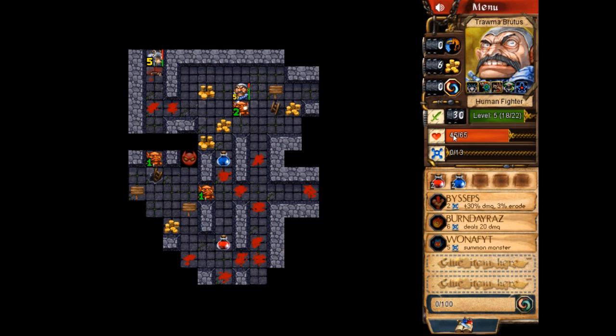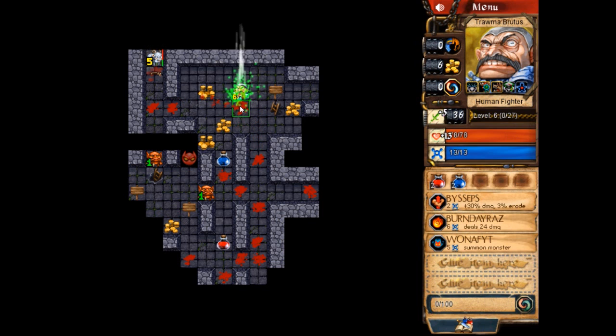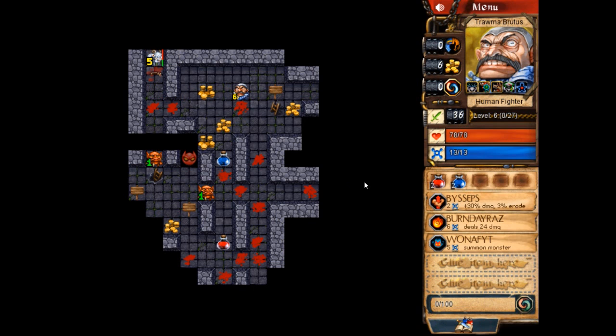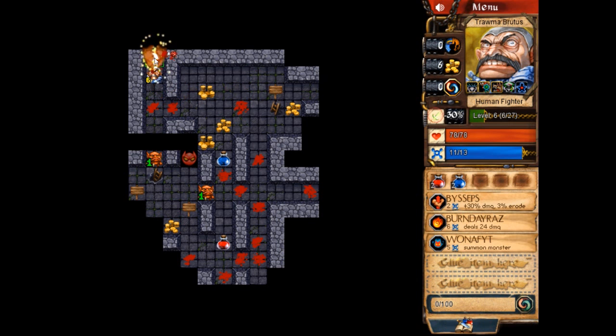I do need to do some exploration to regain health and mana, but I'll go ahead and kill this goblin, which levels me up to level six. Now at this point I am definitely strong enough to go ahead and take on Vince the Invincible. I'm going to use Biceps to strengthen myself — I'm now hitting for 45, and he only has 40 hit points left. So I can finish him off.